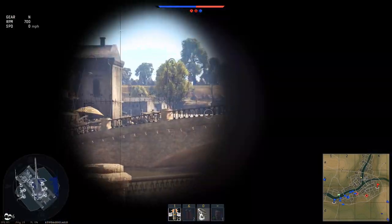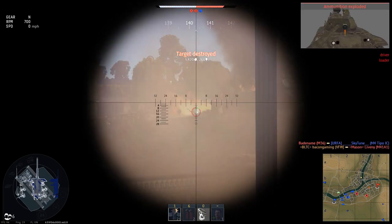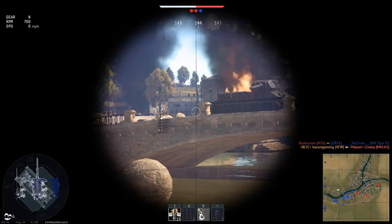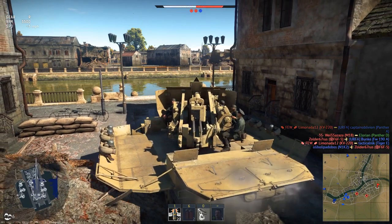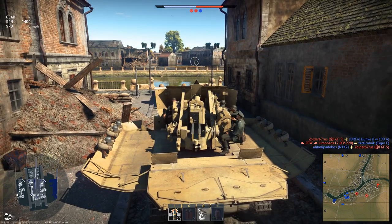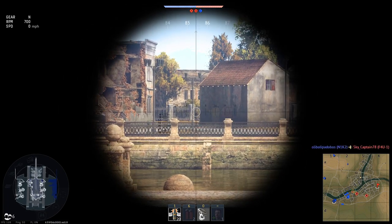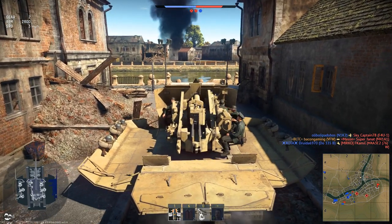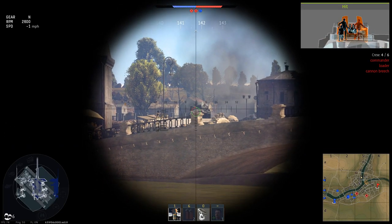I'm sitting here waiting — I am not actually spawn camping. I'm near the enemy spawn but not at it, so I wouldn't call this spawn camping. There was a TV; knocked out some turret crew members. Then a kill on an M-41 Walker Bulldog — hit the turret, his ammunition went up. Then his squad mate comes around the corner thinking he has the jump on me, but I get the shot off first: straight through the turret ring, ammunition went up, and that was him dead. Two M-41s in a row from the same squad.